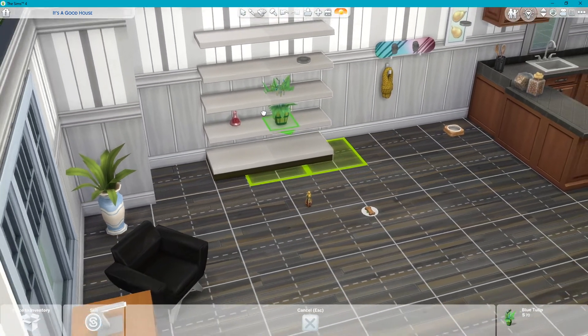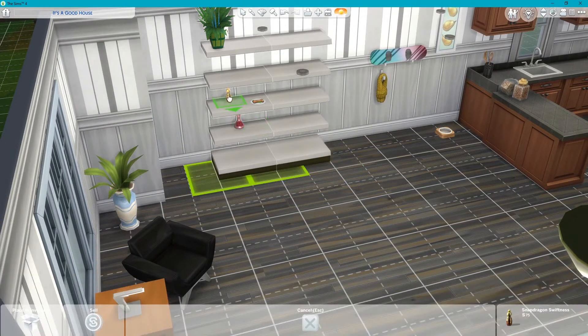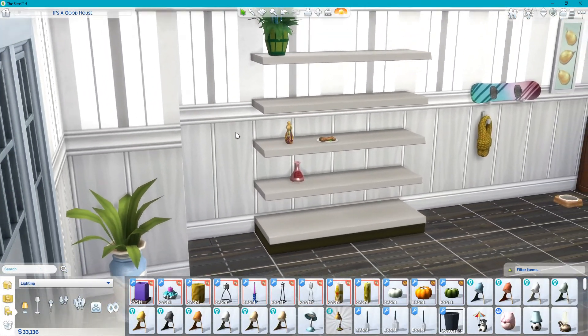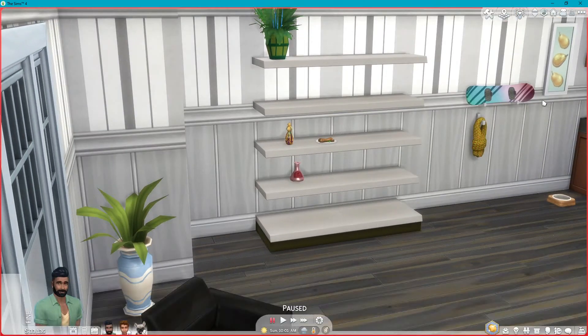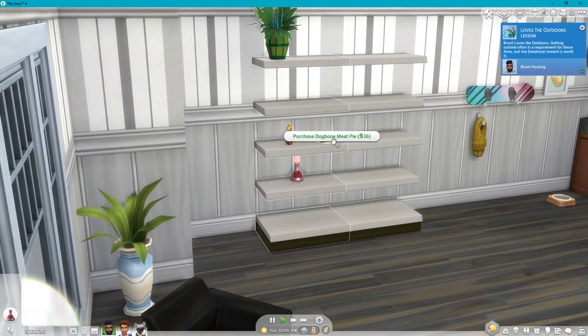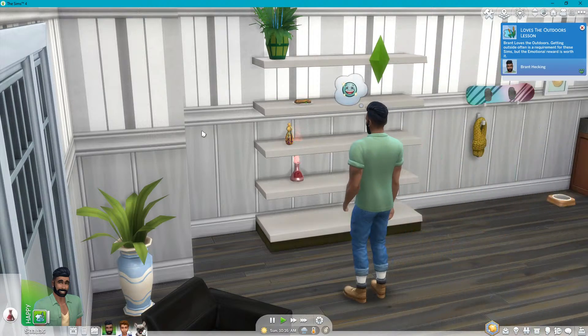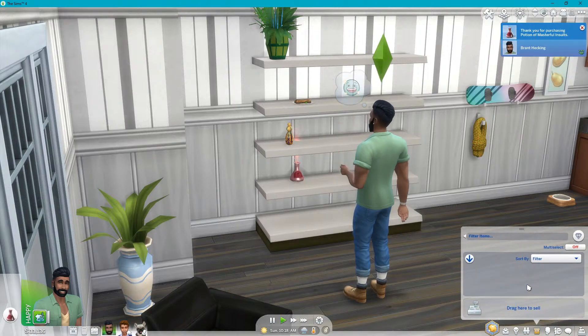We'll put these on the shelves. This one's kind of tall so we'll put it on the top. Here's the magic I'm about to show you, which took me forever to get to — anything you put on the shelf now becomes sellable. You can see here: purchase potion of masterful insults, $40. And like this one — it purchased the meat pie for $16. As soon as I take it off the shelf you can't do that, but as soon as you put it on the shelf it allows you to purchase it. So it's up in his inventory.